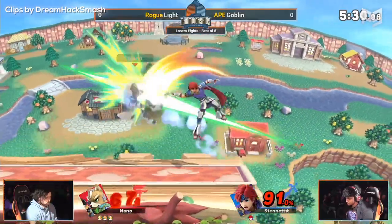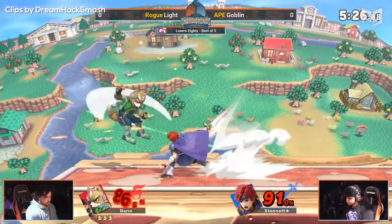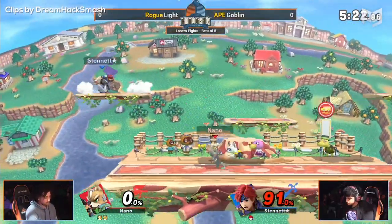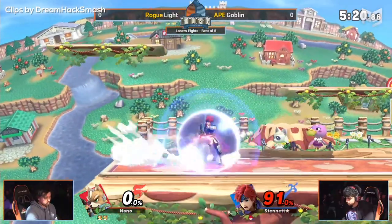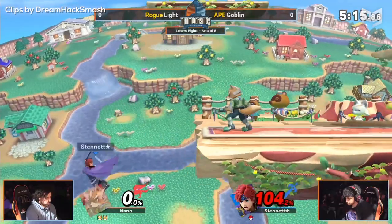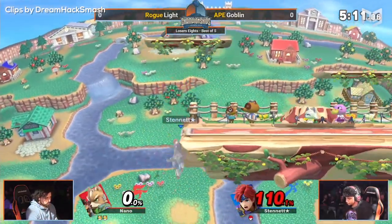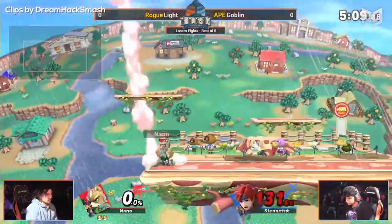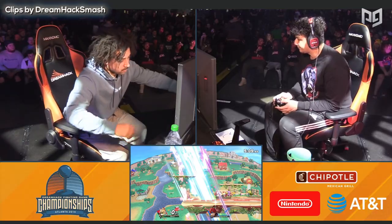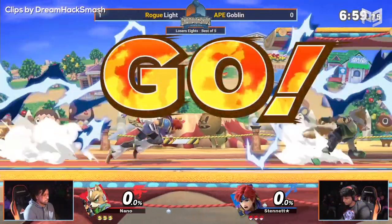He's just playing how this matchup is supposed to go — you get in on Roy, get as many hits as you can. Get the double edge dance right there, man. That's going to close out Light's first stock. But Goblin already at 91% — this is looking all but done. Three neutral airs to add just a little more damage so he can guarantee that up smash is going to take the game. And Goblin gets into our second game.